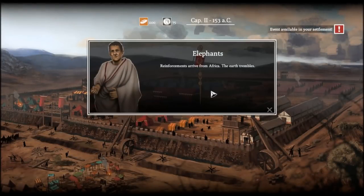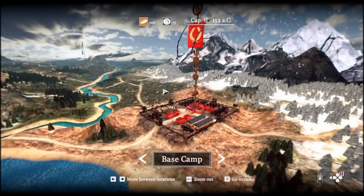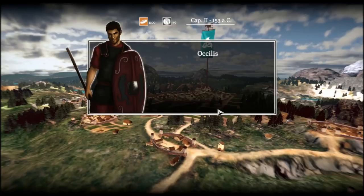Reinforcements arrive from Africa — we gain elephants, great. Now it looks like I can fight. Another event: word is out about Nobilior's defeats at Numantia, and the city of Ossilus, ally of Rome, has changed sides by killing the Roman detachment stationed there. Travel to Ossilus and put an end to this treachery before it spreads amongst more settlements. So we finally get to fight.